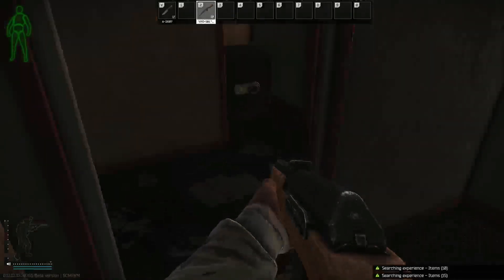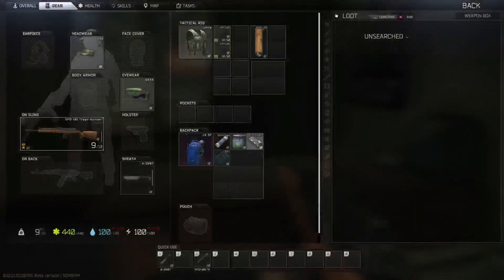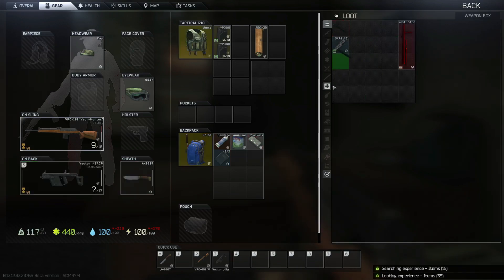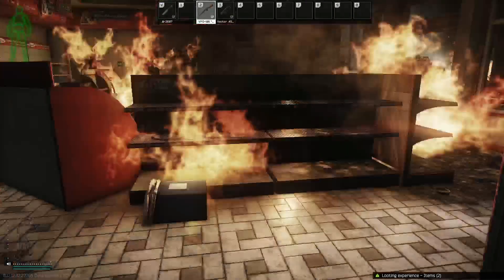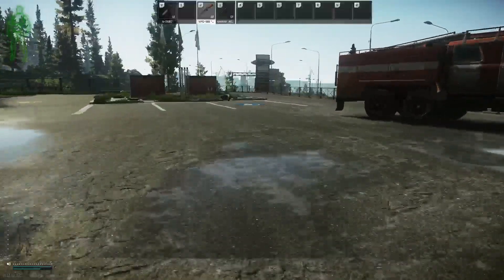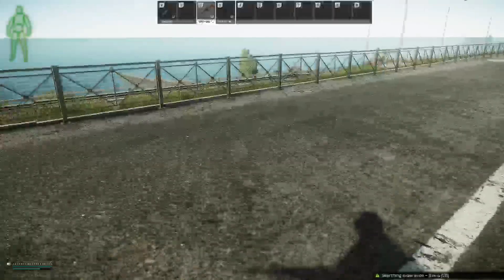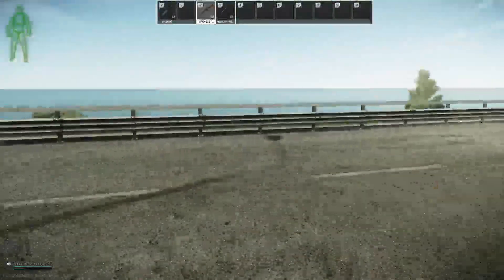We're starting off spawned right at the gas station. This is one of the most popular spots that I hit — it has a safe as well as two green boxes. The green boxes are important; they do have the chance to spawn a Red Rebel, which is one of the most valuable melee items because it allows you to get some additional extracts. We get a Vector 45, which is something I use in day-to-day raids, so I'm keeping it and not selling — but all in all it's worth 80,000. We've got an SAS drive in the vector and we're already over 100,000.